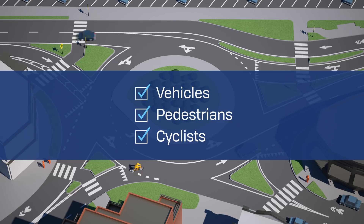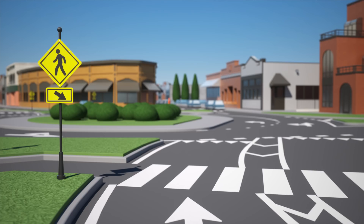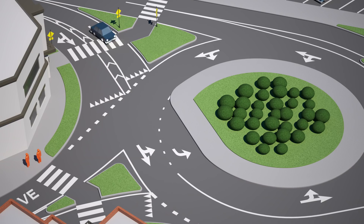Upon approaching the roundabout, pay attention to the signs around you and look for any pedestrians crossing the street. Next, look to your left to see if there are any cars or bicycles coming. Anyone already in the roundabout has the right of way.